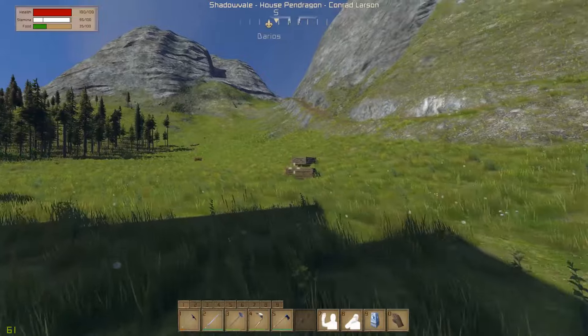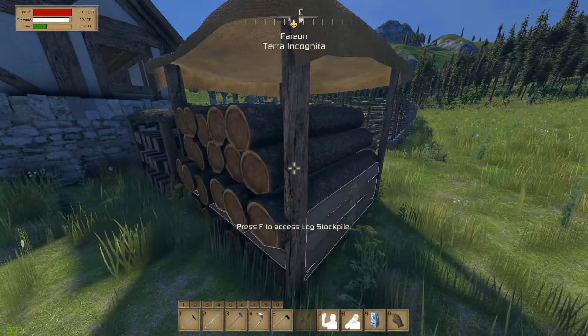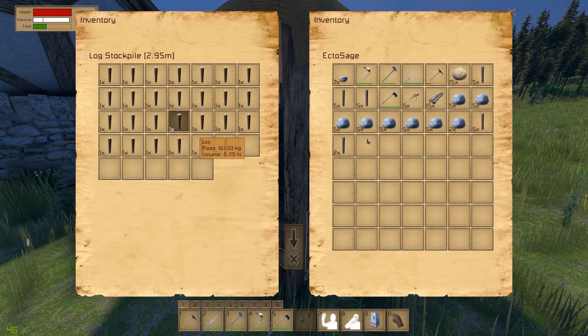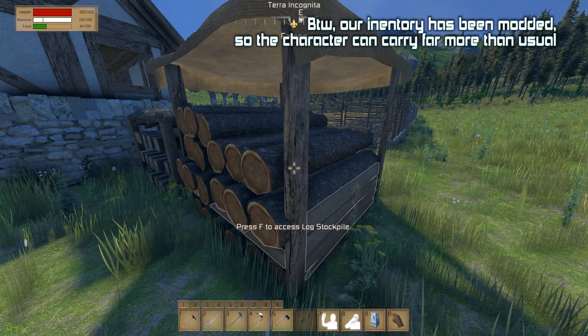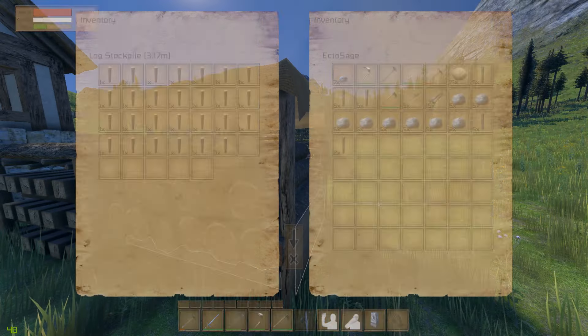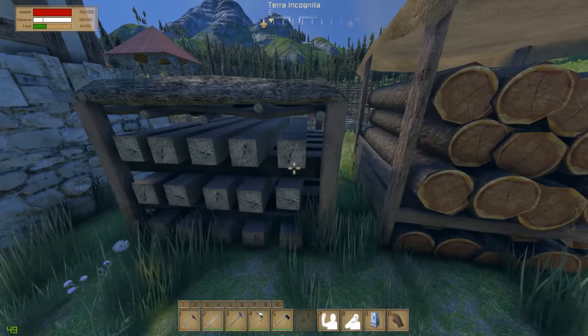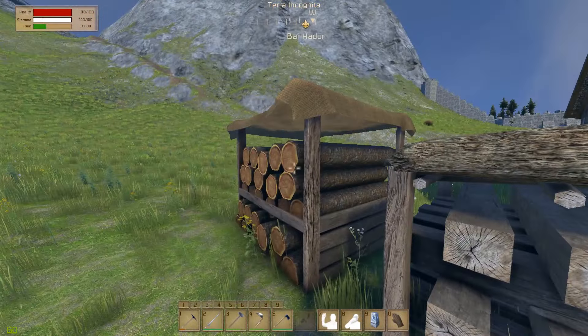Carrying on over here, ignore those — those were accidentally placed. We have some wood stockpiles. These are actually in the vanilla game. These work just like those stone ones I was showing you, where the wood actually shows up on top of here. It's such an incredibly awesome feature. Same for these wood logs that have been shaved down from the original standard logs to the timbers.